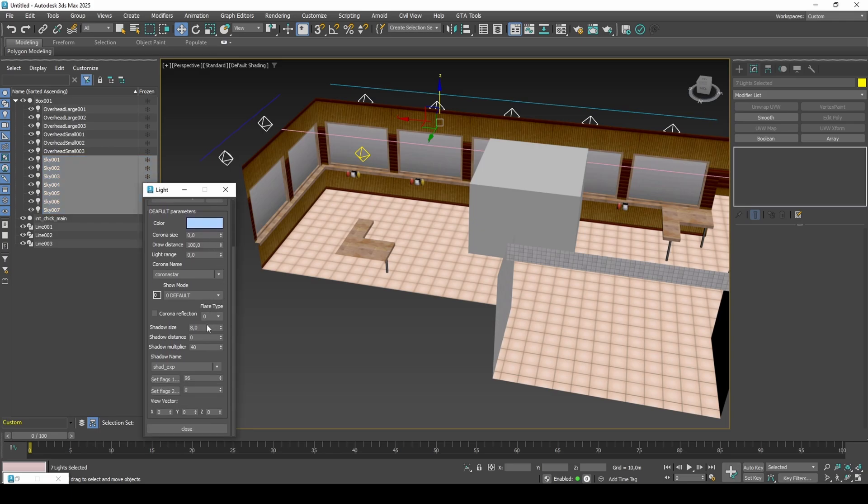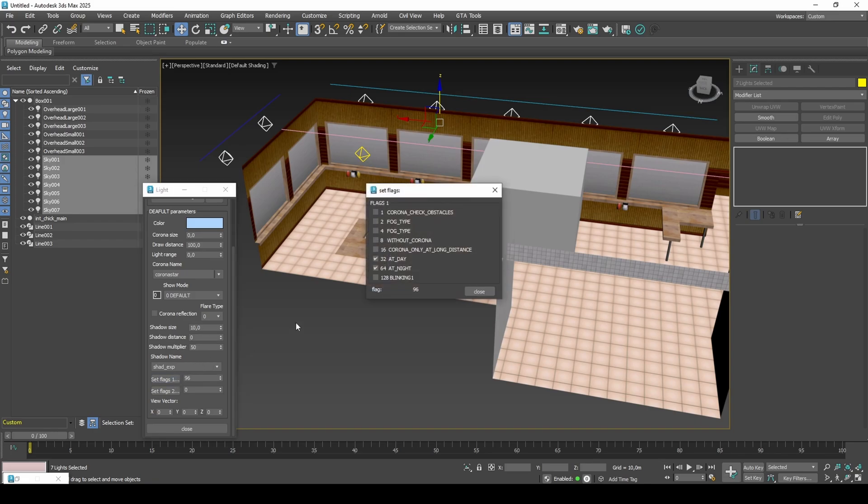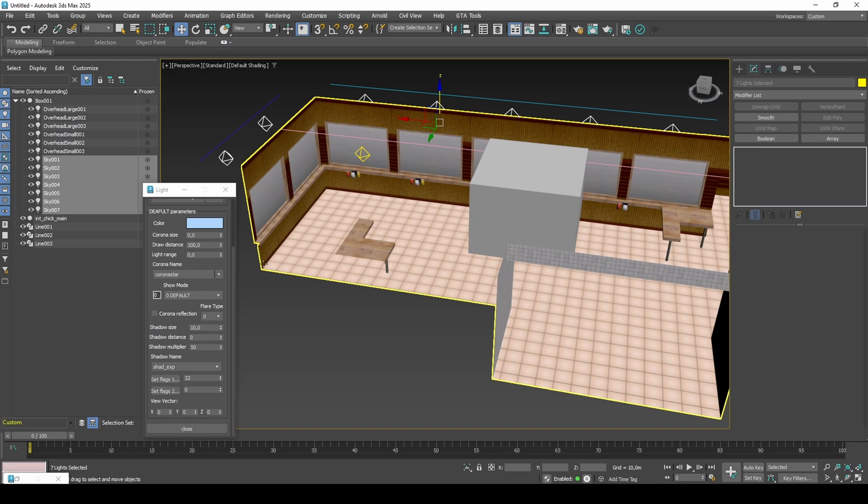Set shadow size as 10. You may have to increase or decrease these values as I have not tested them myself. Set shadow multiplier as 50 — this should create a subtle sky tint. If it's too subtle then try increasing the value. Set the lights to only show during day. If they don't show during day, try a different weather ID because 2DFX doesn't show during day for all weather IDs. Finally, apply the options to the lights.